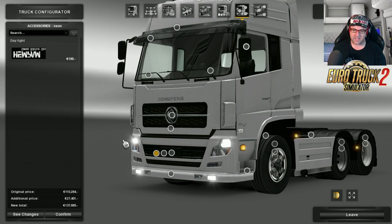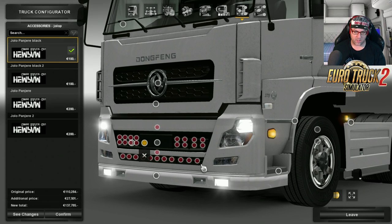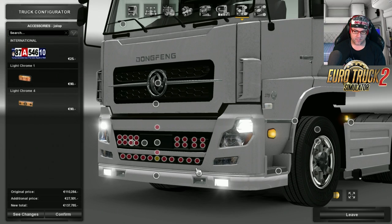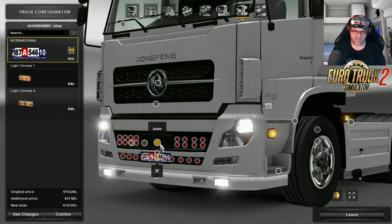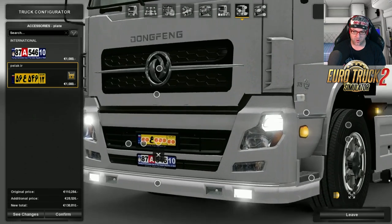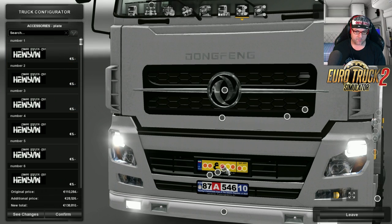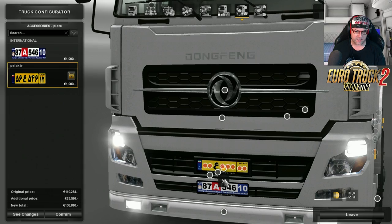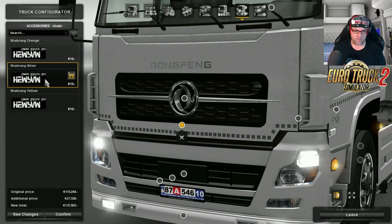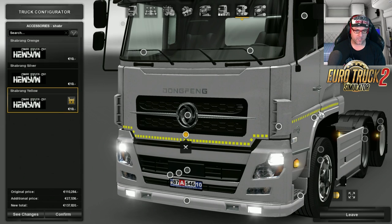Now for daytime running lights — there are your running lights, it puts them inside there. You can go crazy adding tons of lights and number plates, whatever you want. We'll put the number plate on there. You can also put on another number plate — there's the Arabic number plate option with your numbers, so you can select and put on whatever number you want. Then up here there are little strips — yellow, silver, and orange. I'm going to put yellow fluorescent strips on.